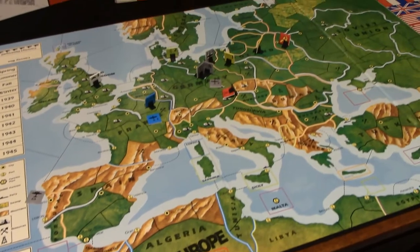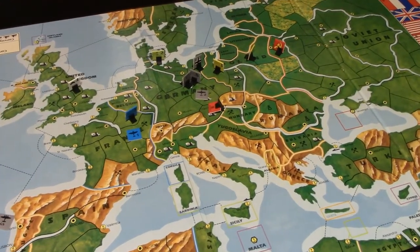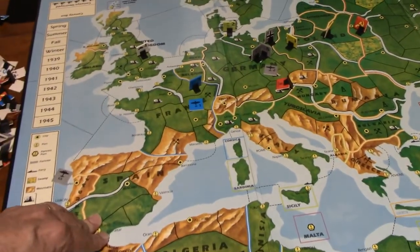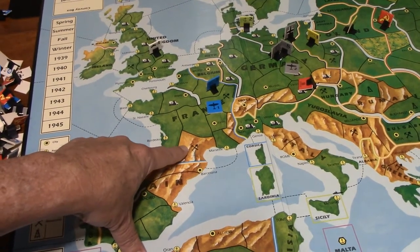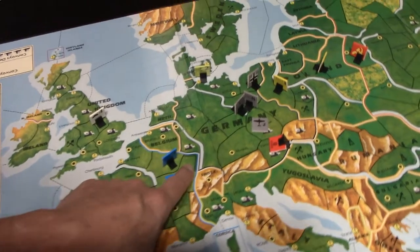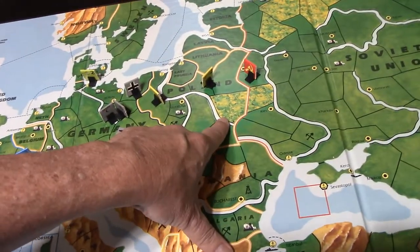This is a pretty large, colorful map. In this game, line of supply matters, as does terrain in terms of movement cost and defense cost. For example, here are mountains that add to the defense, and they have different obstacles along a line. Over here you have swampland — all of these influence both defense and movement.